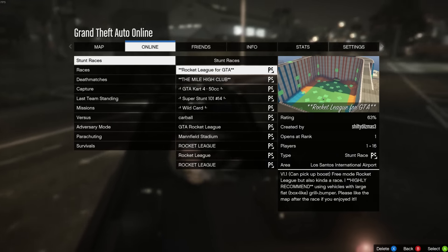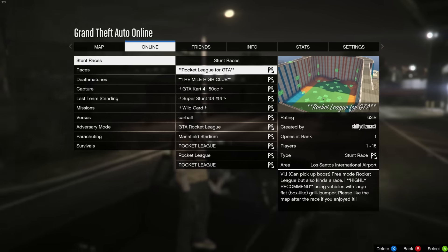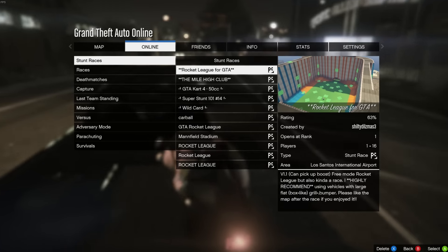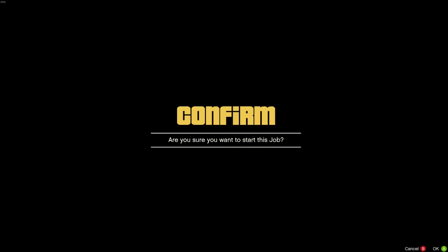Stunt racing is just a lot easier for some reason — the physics are different. If you haven't seen this, it's Rocket League for GTA. It's awesome. I made this about three months ago, it was on Reddit. Anyways, I suggest this map I made.